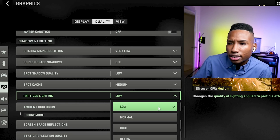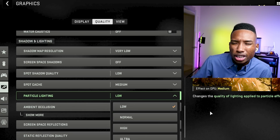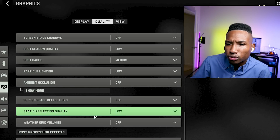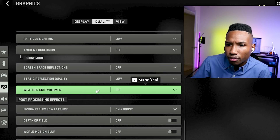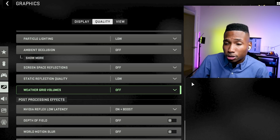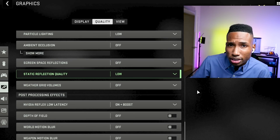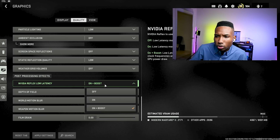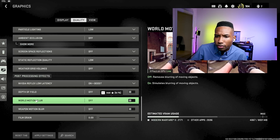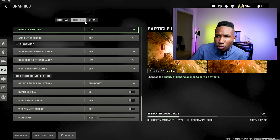Particle lighting: low, or normal if you want a slightly more detailed game. Ambient occlusion: off. Screen space reflections: off. Static reflections: off. Weather grid: off. All of that doesn't make the game look much better, so generally take those off. Nvidia Reflex Low Latency: on plus boost. Depth of field: off. Motion blur: off. Film grain: zero.